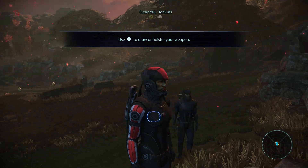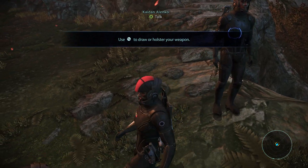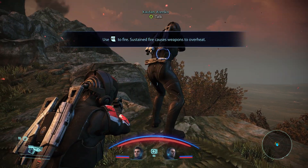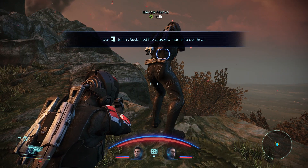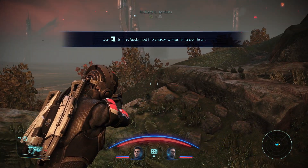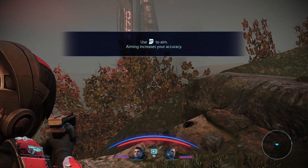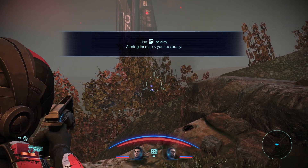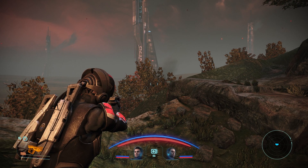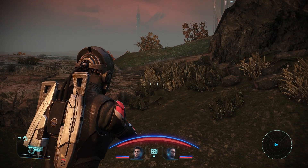I'm a little turned around because this does not look like it is from the original versions. Use the picture button to draw my weapon. Use RT to fire. Sustained fire causes weapons to overheat. Here's the aiming — everyone else is aiming, and I hold the right trigger. Use LT to aim — aiming increases your accuracy. And if I just keep shooting, which you cannot hold the trigger to do, like in Mass Effect 2 and 3 originally. I guess it works — I wish you could hold it down more. I don't really need to shoot right now. Let's talk to Caeden.